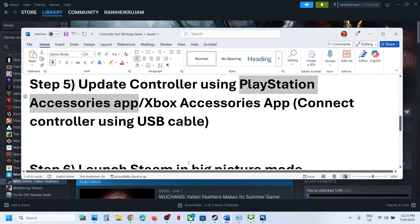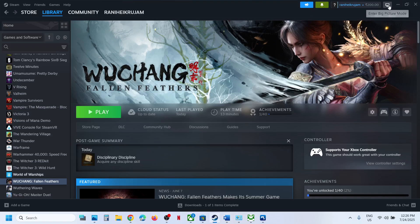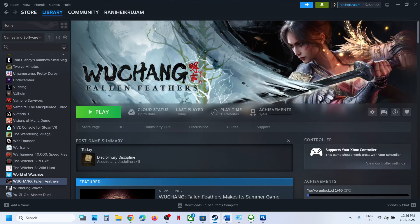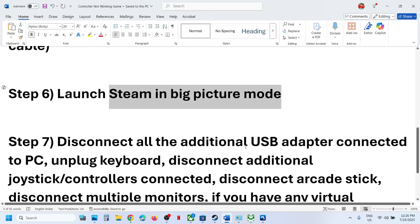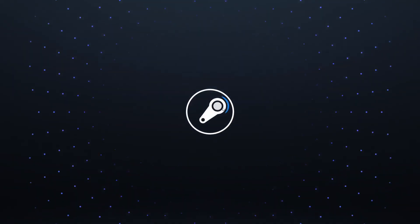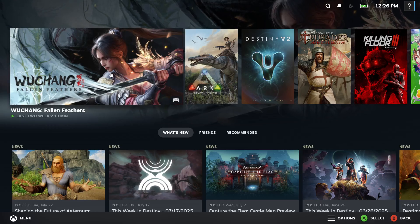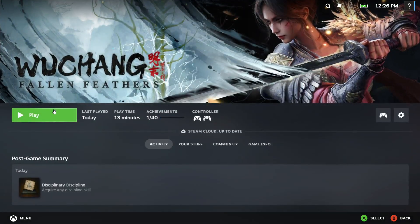If still not working, the next step is to launch Steam in Big Picture Mode. At the top right you can see the Big Picture Mode icon — click on it to enter Big Picture Mode. Launch the game from here and check.